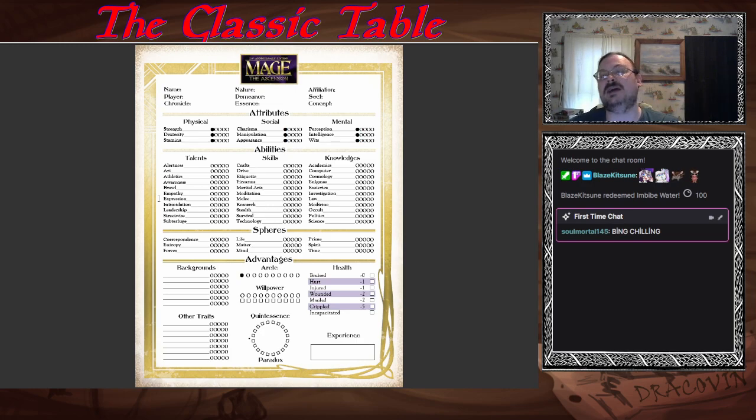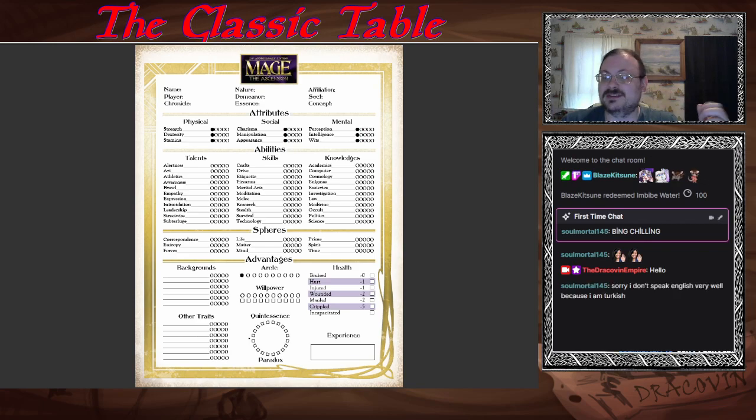Willpower is the only one that non-mages will also have. Quintessence and Paradox are ratings that are specifically just mage. Everything above that — attributes, abilities, and backgrounds — are technically everybody's. The backgrounds do vary though; there are some backgrounds that every living being can have, and some that are definitely just a mage thing. The big thing about this entire thing is that when you start with your character, think of it as you started out as a human, just a normal human before becoming a mage. You start out as just an average person, and eventually you become a beginner mage — that's your awakened existence.